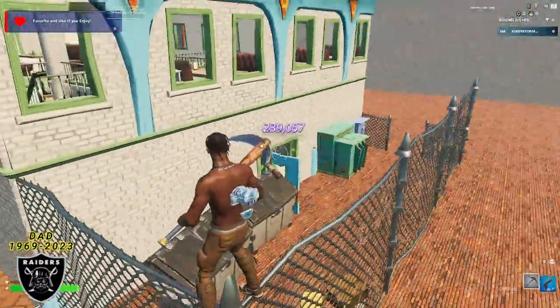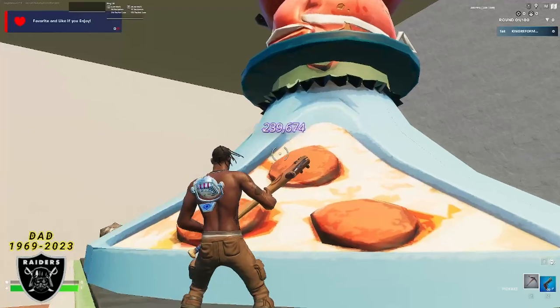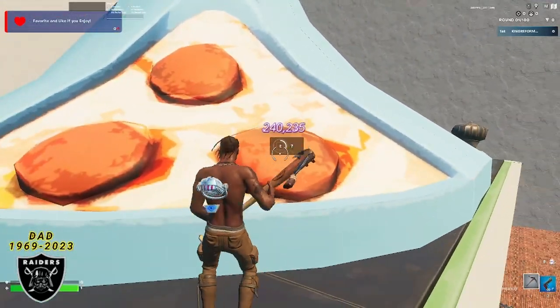With that out of the way, we can move on to the last XP button. You're going to want to mantle up on the fence, mantle up on top of the roof, and look at the right side pepperoni for the final XP button.